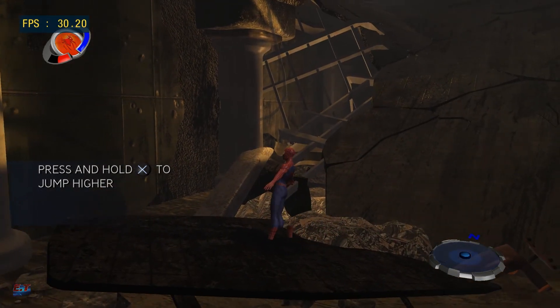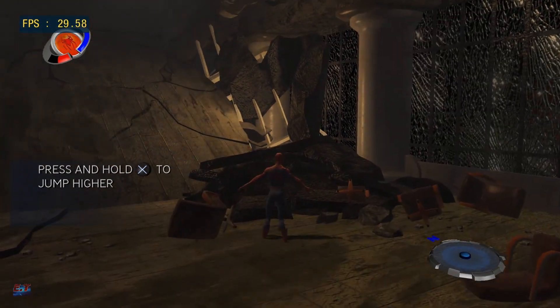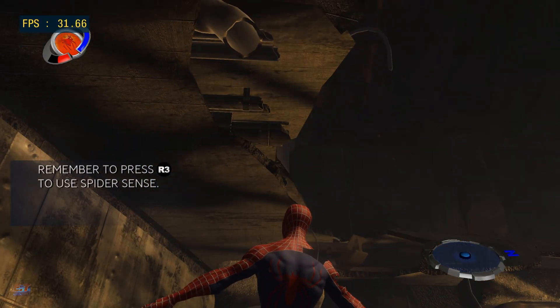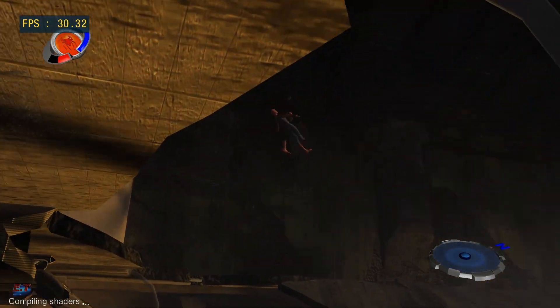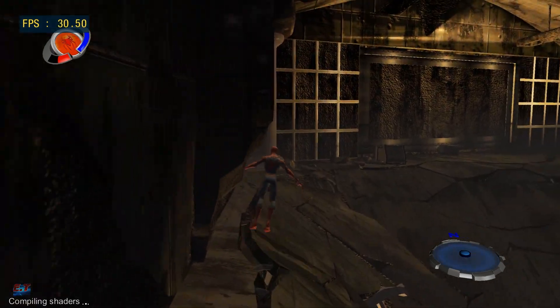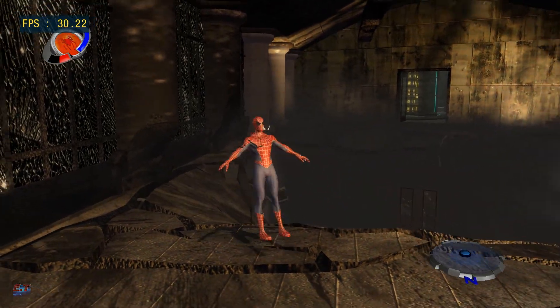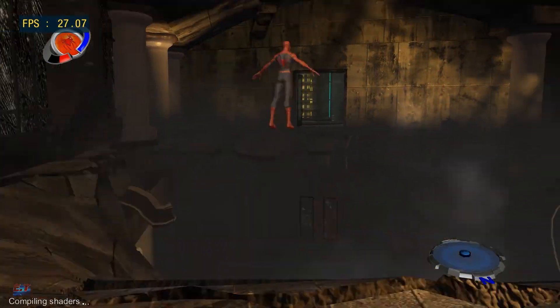Jump higher by holding down the jump button longer. Get it? Higher. Longer. Hold it down long enough and you can probably leap small buildings in a single bound. I mean, you're not quite as impressive as that other guy, are you? Don't worry, I'm sure you have a lovely personality. Let's go.